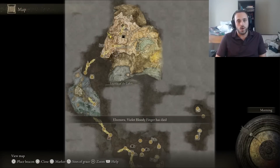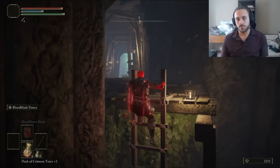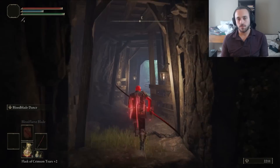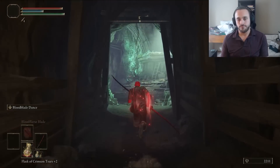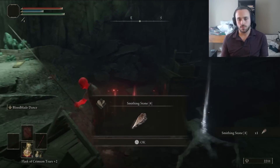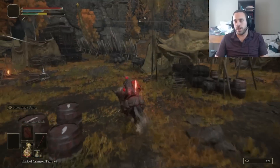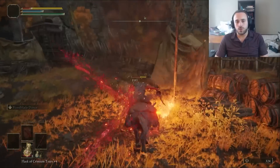Now we can start pole dancing! We need a Somber Stone 4, and I think the best place for that is the Ruin-Strewn Precipice — my favorite level in the game. Since we grabbed the Somber Stone 5 earlier, that'll get us up to plus 5. On our way to Mt. Gelmir, we get blasted by the Ballistae. Whoops.